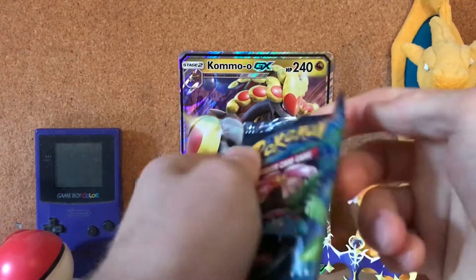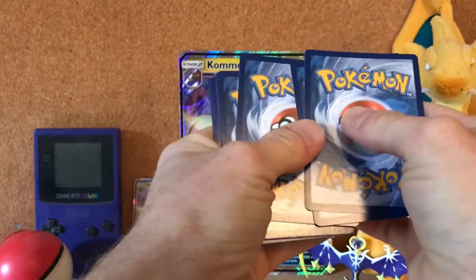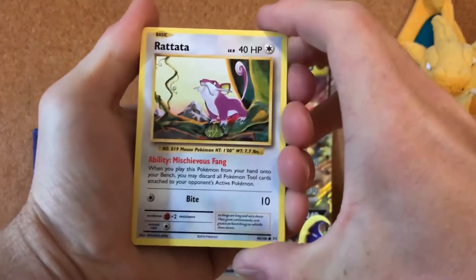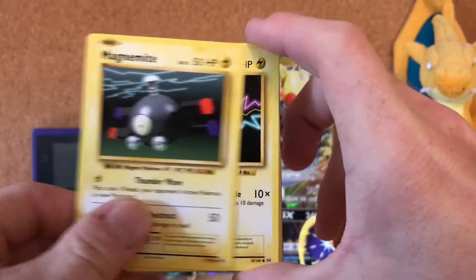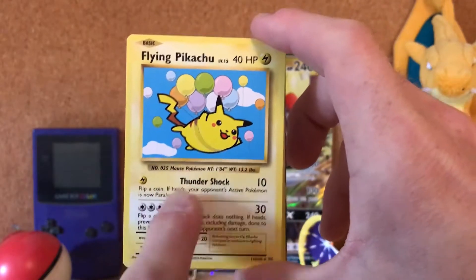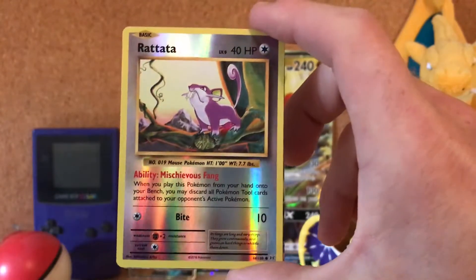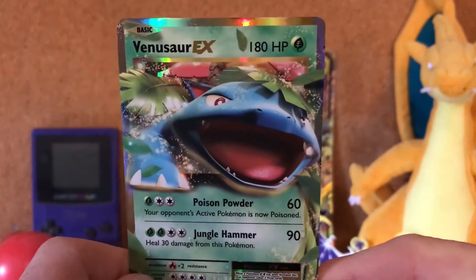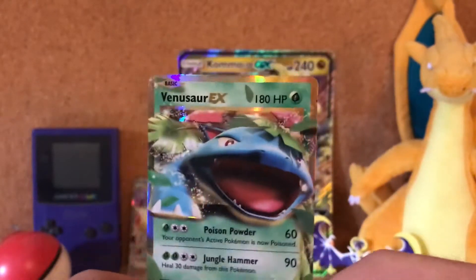Let's see if we get anything interesting in this Evolutions pack. The Evolution packs were weird, so I'm not even sure the card trick works here. We got a Rattata, Caterpie, Magnemite, Voltorb, Sandshrew, a flying Pikachu — I think that's technically a rare or secret rare — a Koffing, Misty's Determination, a reverse Rattata, and finally a Venusaur EX! Awesome — what a great way to start off this video.